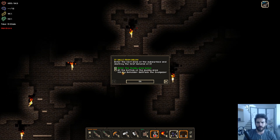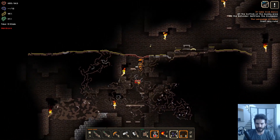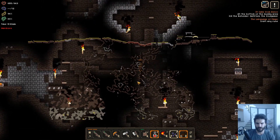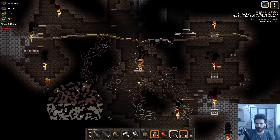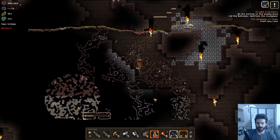The quest is: go to the muddy area below, at the bottom of the muddy area, kill the beholder. We have to find this guy — I have no clue where this dude is. I have not seen him yet. But we have to go way down. I made some ramps here so I can get down here a little bit easier. There's obviously monsters and such, but there's that whole area down there.